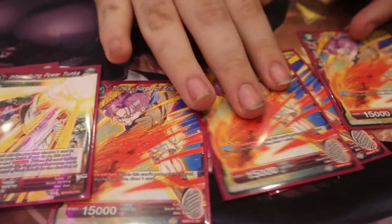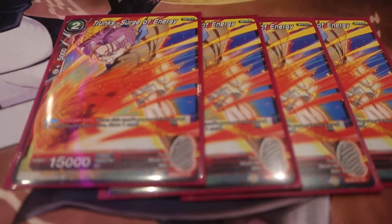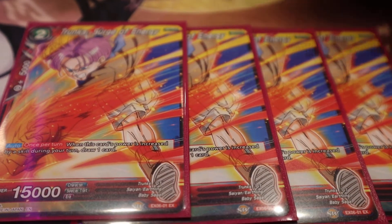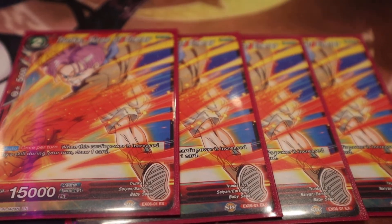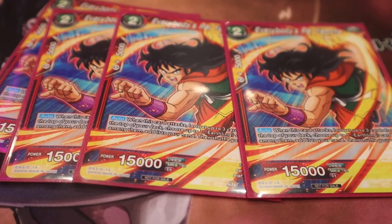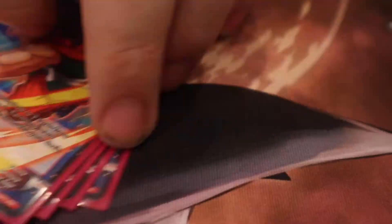I played the best new card for Pan — four Trunk Surge of Energies, new card from the anniversary box. Whenever it is boosted by a skill, you get to draw a card. So when you play it, Pan will boost it because that's a skill, and you will draw an additional card. So you'll get to draw two cards on turn two. Busted. Then I played four Everybody's Pal Yamcha, my other two-drop. When he attacks, I get to look at the top three for an Earthling. Both of these Trunks are Earthlings, the most common theme in the deck — easy to search consistently.